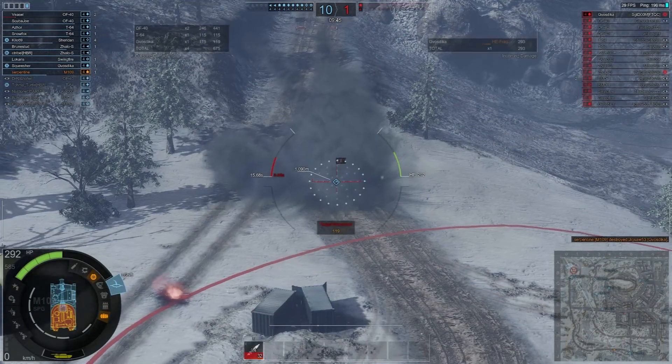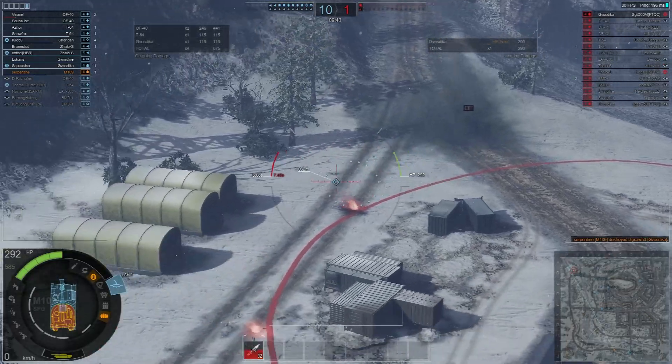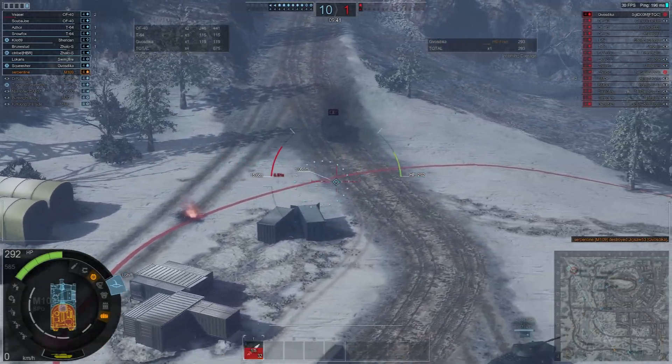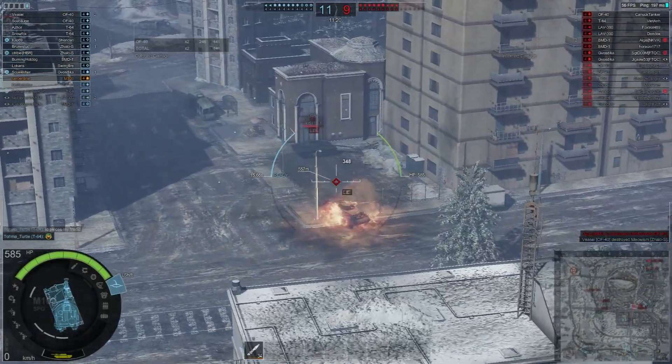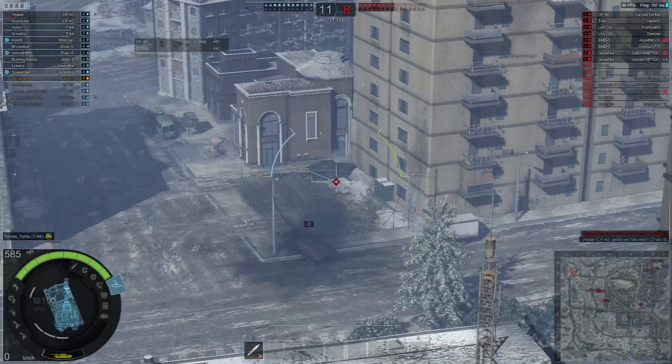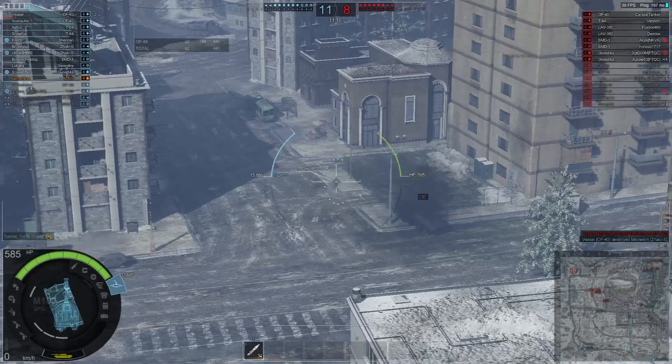There are a couple of outlier classes, but these other vehicles are just various combinations of the previously mentioned roles. There is one vehicle type that is different from the rest — the artillery vehicles that give you a top-down look of the map while firing.